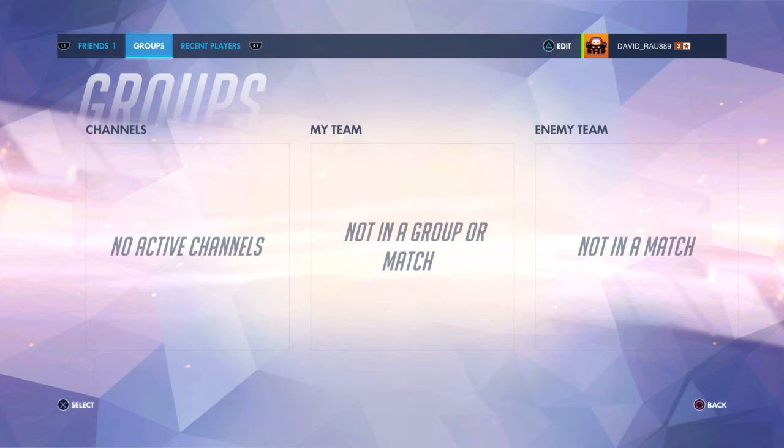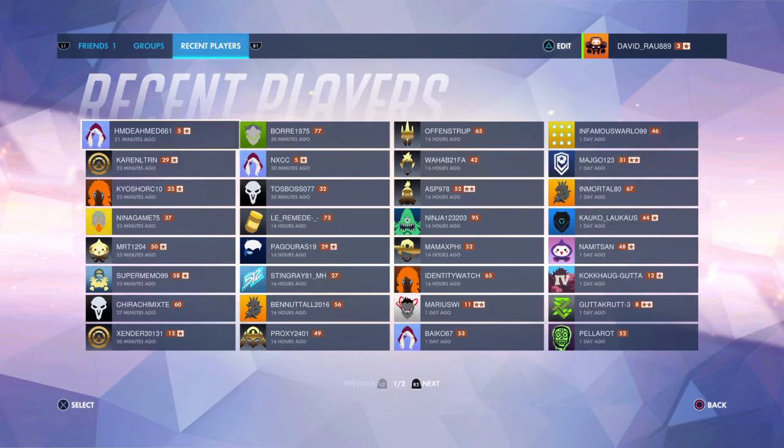Groups show your team and the enemy team when you're in a game, but since I'm not in a game right now I can't show you how that works. Recent Players shows people you met in recent matches — it can show players from a day ago, a week ago, a month ago, or even a year ago.